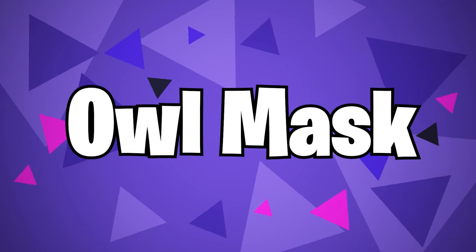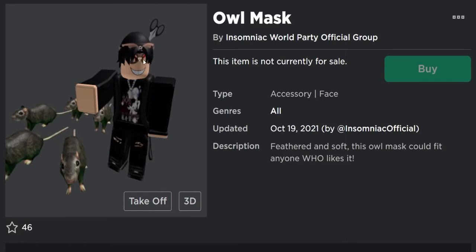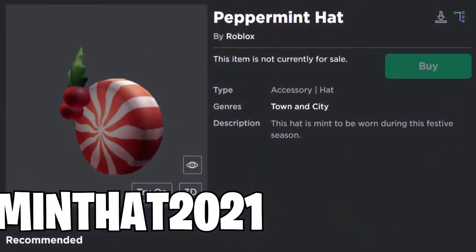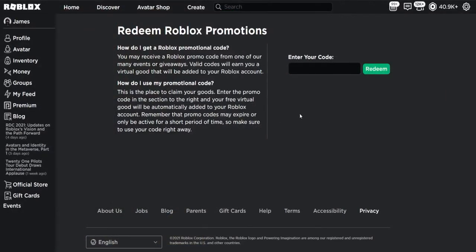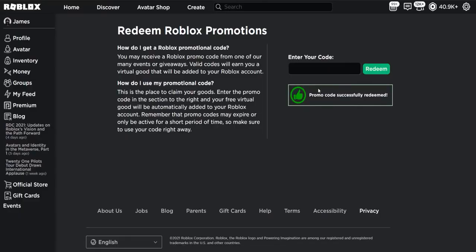Owl Mask — a new event game has been released. Get an Owl Mask avatar item for free if you head into the Insomniac World Party Game and talk to the Pascal Rotella NPC that is right near where you spawn. Peppermint Hat — get the new Peppermint Hat by redeeming this code on the Roblox promo code redemption page. On the roblox.com/promo codes link — I will leave this link in the video's description. The code we need to enter today is TargetMintHat2021.